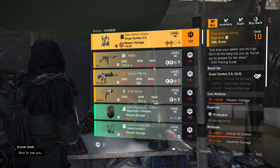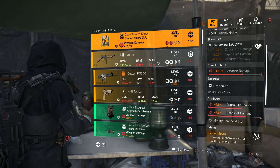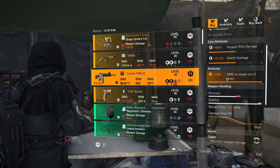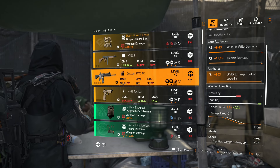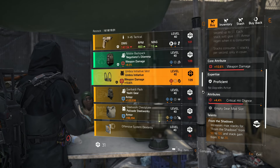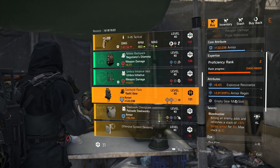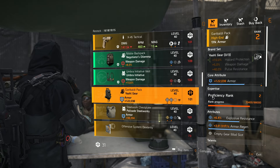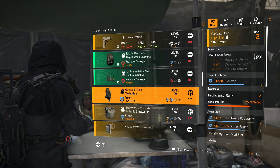At DZ South, they have the Door Kickers with weapon damage, critical chance, headshot damage, and Perfect Sparked — grab it if you need it. There's also a Custom P416 with a max roll, but I'd recommend farming ARs on countdown instead unless you really need it — it's 101 DZ resources. They do have a Yao gear piece — DZ only — with armor, explosive resistance, armor regen, and Bloodsucker. I might try to grab this piece to get it proficient.